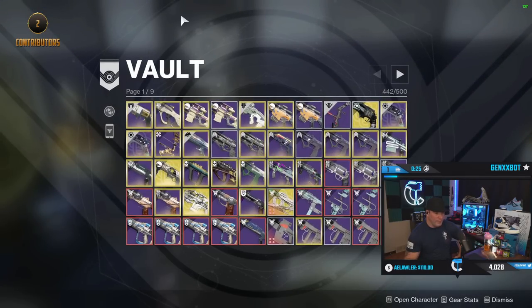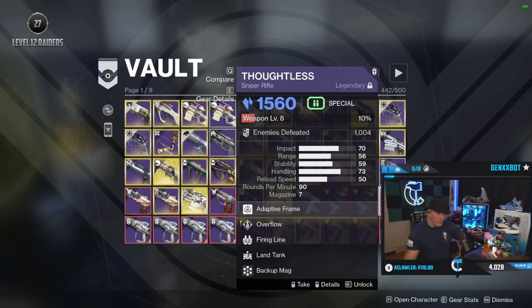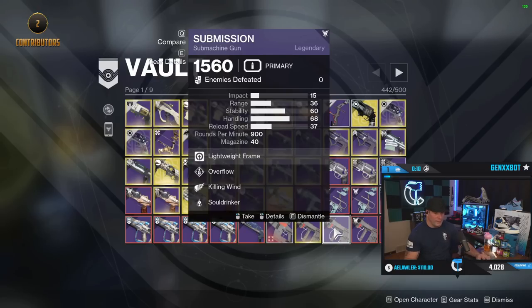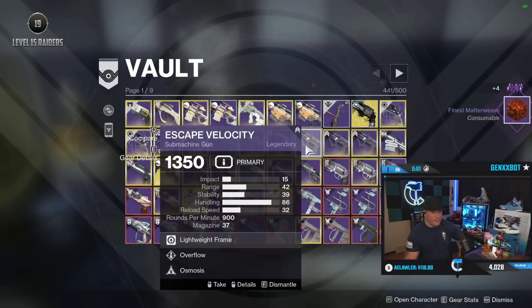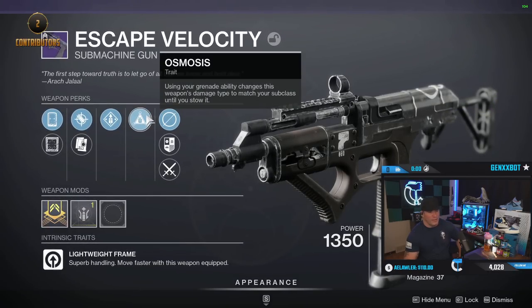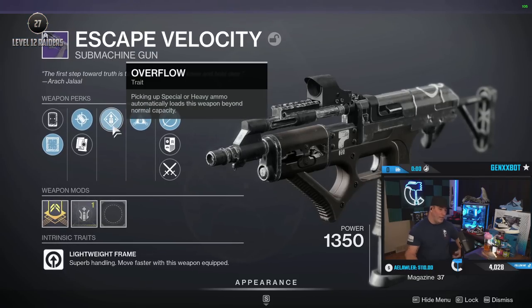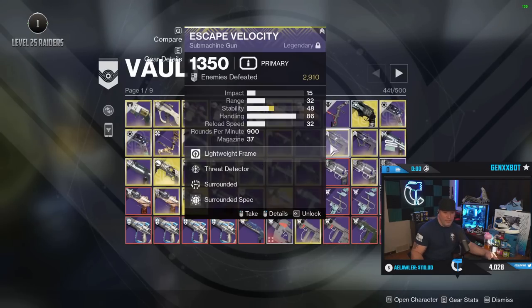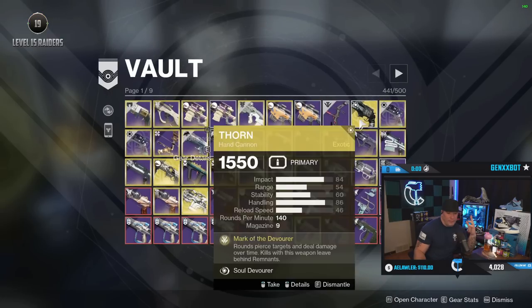You're gonna see a lot of red frames in my vault because I'm keeping them for the neutral element. Pretty much if it's not red, there's a reason why it's in here. This is my Thoughtless with enhanced overflow and firing line, my Deliverance with enhanced Demolitionist and Chill Clip. There's also three Escape Velocity up here. I kept this one because of Osmosis — it has range overflow Osmosis — but I've never really found a time to use Osmosis on an SMG.